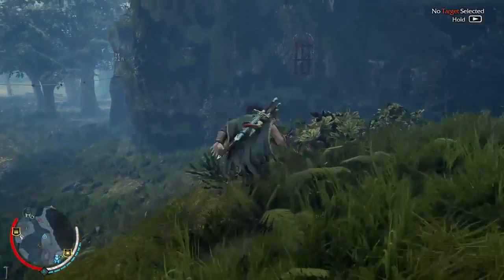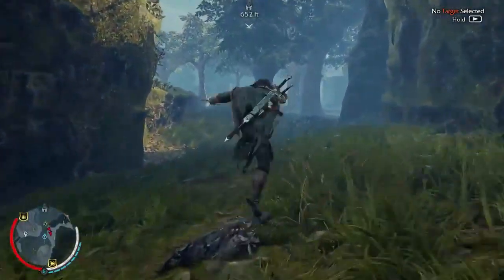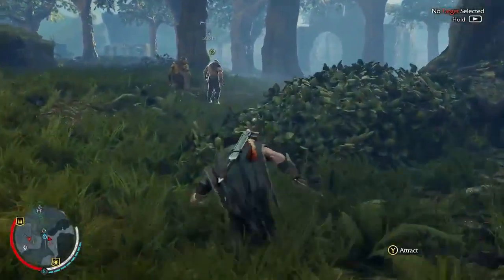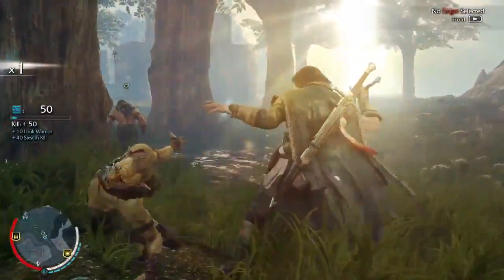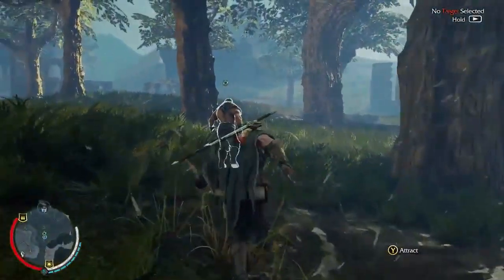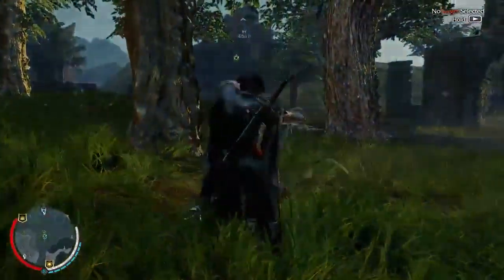A new ability has been unlocked — looks like a stun ability, which would be very cool. I'm going to try behind these two guys; one's got some intel. I might kill this guy quickly first, then try to get behind the other one, grab him and hopefully get some intel. Yo, give me your info!